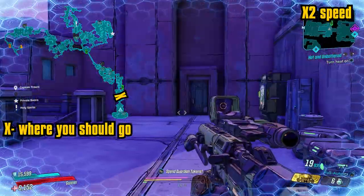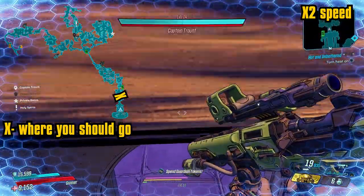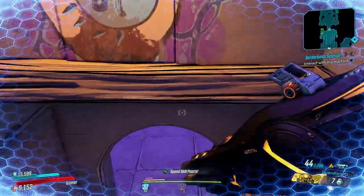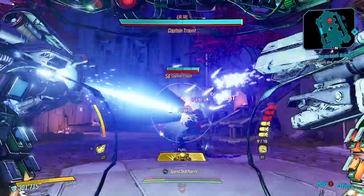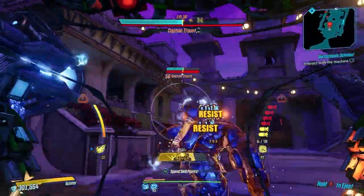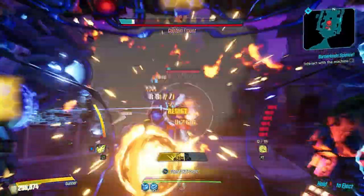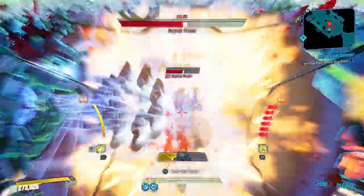I would personally recommend bringing a shotgun to this fight, because you're really going to want to stagger him. What you'll do is wait for him to do some kind of charge attack, and take that opportunity to slide around the back of him. My favourite move to do this with is the ice charge shot, since it takes so long to charge up and you can avoid it pretty easily. I just wait for him to do that move and go around the back of him.